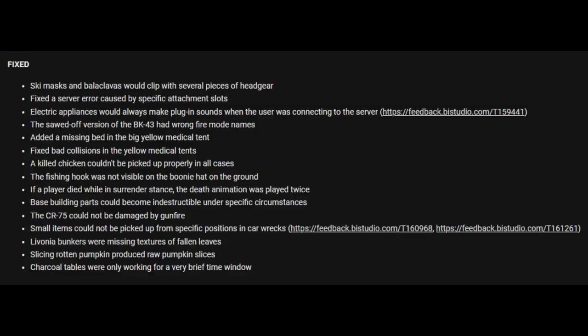Fixed bad collision in the yellow medical tents. A killed chicken couldn't be picked up properly in all cases. The fishing hook was not visible on the boonie hat on the ground. If a player died while in surrender stance, the death animation was played twice. Base building parts could become indestructible under specific circumstances. The CR-75 could not be damaged by gunfire. Small items could not be picked up from specific positions in car wrecks.